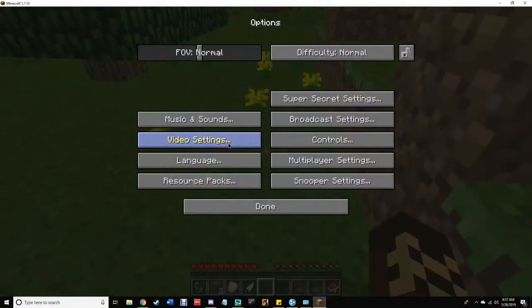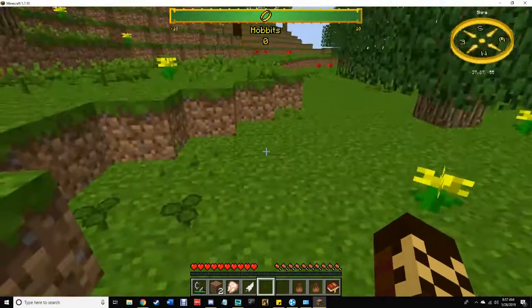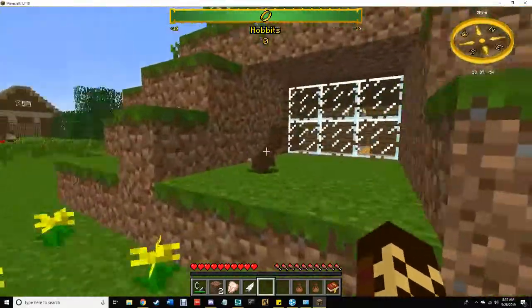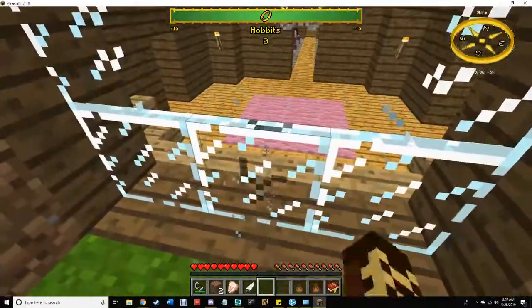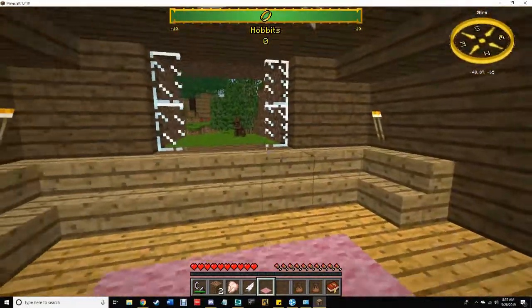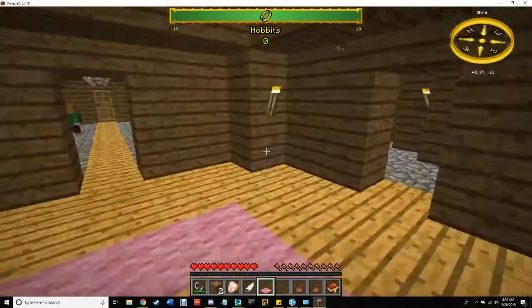I want to turn my graphics down. There are leaves on the ground — I can't see. Keep in mind there are actually four-leaf clovers in this game and they usually sell for a lot. That's so cute. So I'm going to break into this poor hobbit's house. In the middle of the carpet sometimes there is a chest, so always check the middle of the carpet.